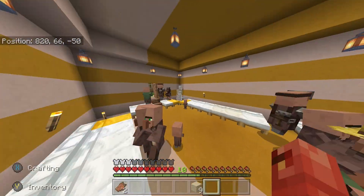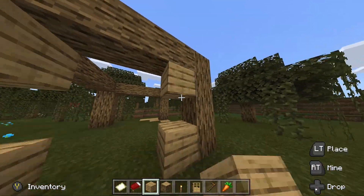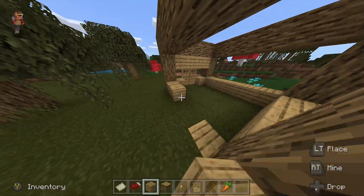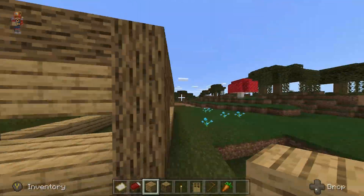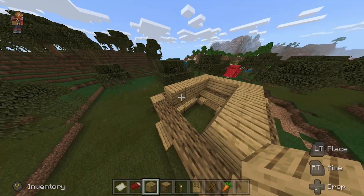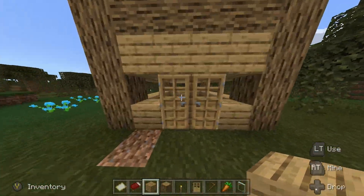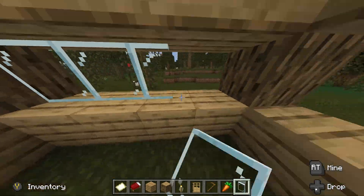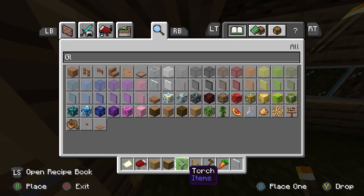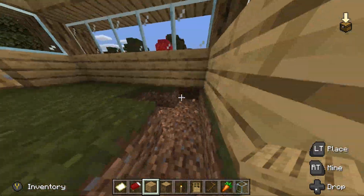Before you actually start your dictatorship, you're gonna want to clear out an area to build houses on. You can build the houses anywhere — there's like a radius for the village, so just make sure they're somewhat close to each other. I built a super basic house, but what you're gonna need are beds, a light source, and a door on the house so they can leave.